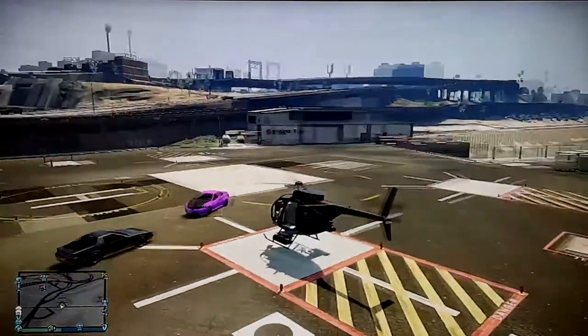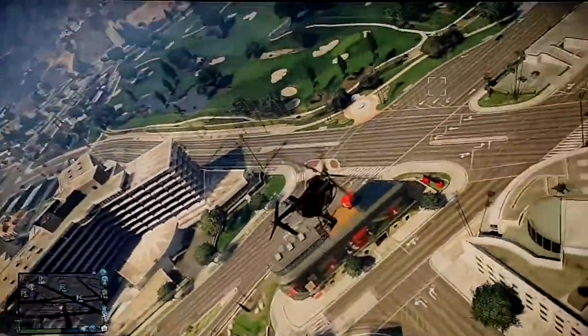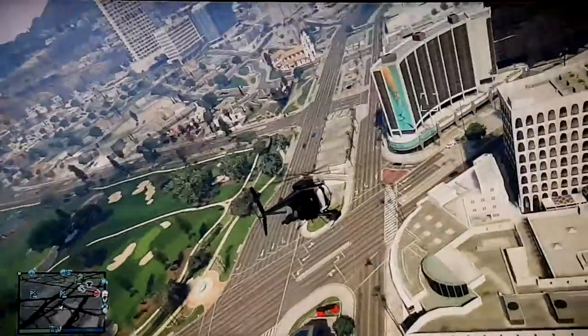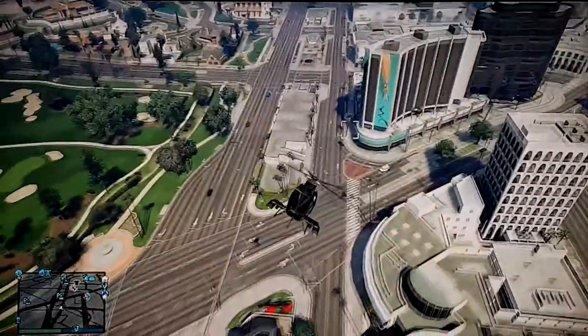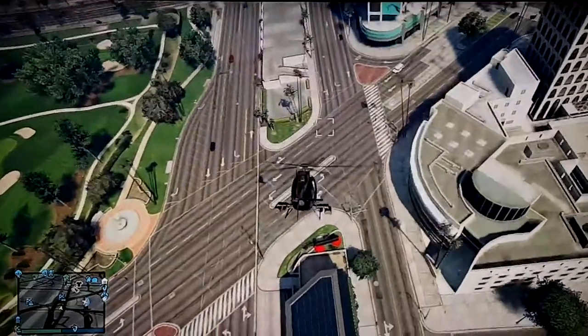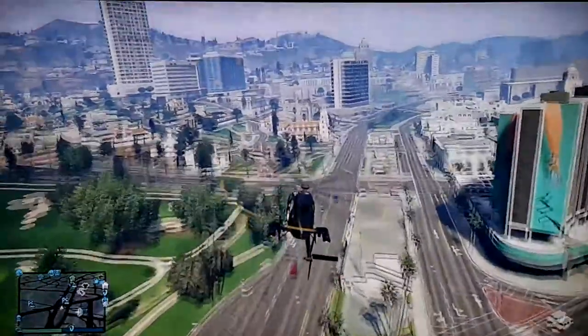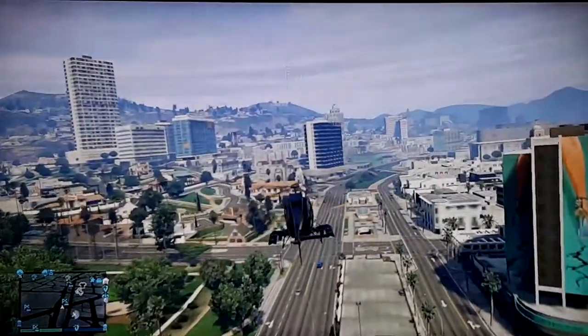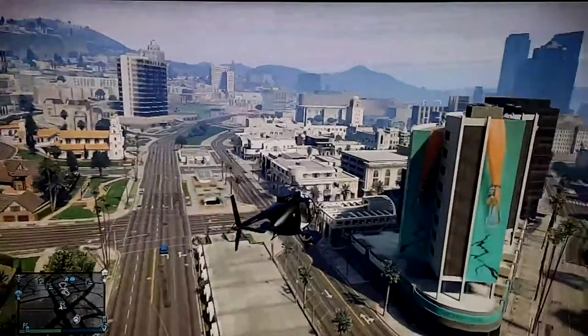This location is directly diagonal from the Life Invader building. I did not mark it on the map but it's pretty easy to find. This building has a pair of legs on it and it's directly diagonal from Life Invader and down the road from Tinsel Tower.